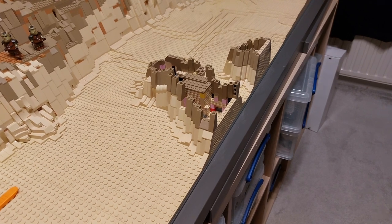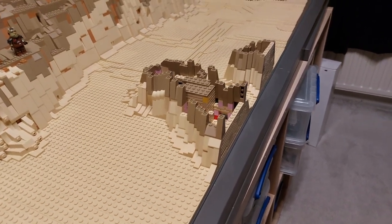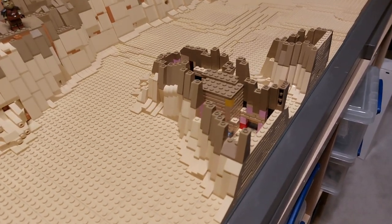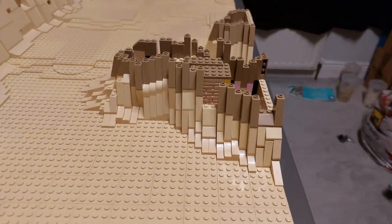We have run out of the dark tan slopes — at least the three-by or two-by ones — so we are going to need to order some more in unfortunately, but it'll be worth it to make it look all good.